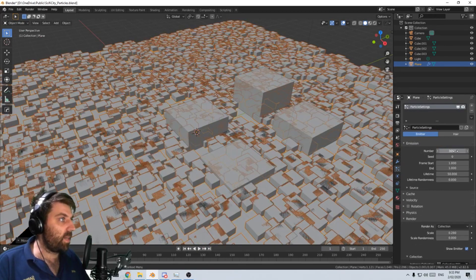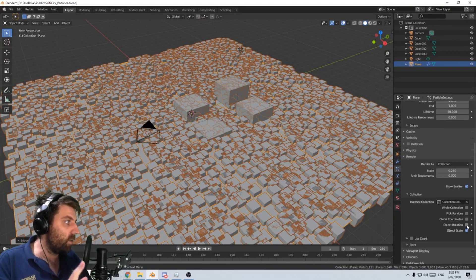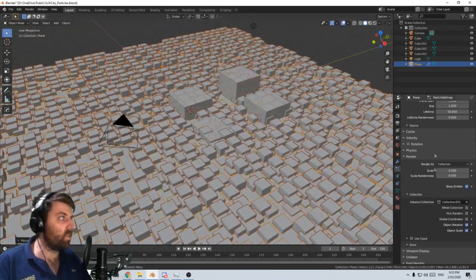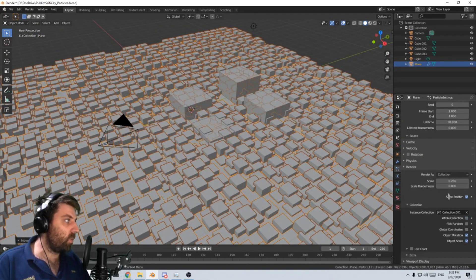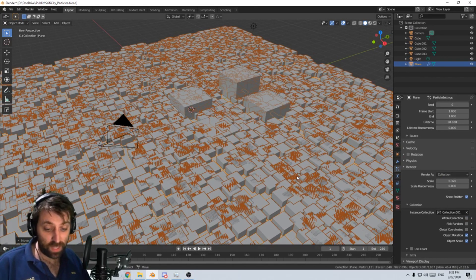Let's scale these up. Maybe it's 3,000. Cool beans. Let's now quickly change the rotation - object rotation. That's not too bad. Let's scale it up just a bit more. Command. All right, cool. Oh jeez. Gee, that was quick. That was quick.